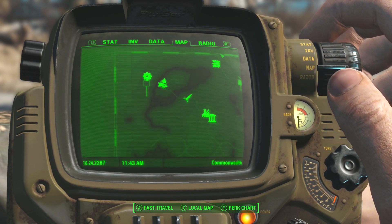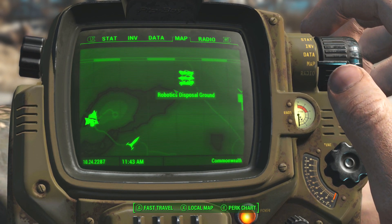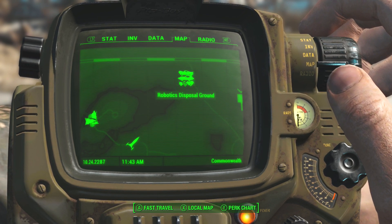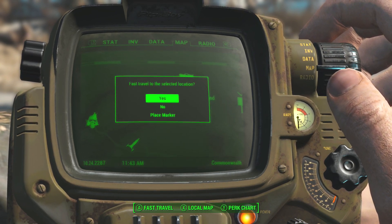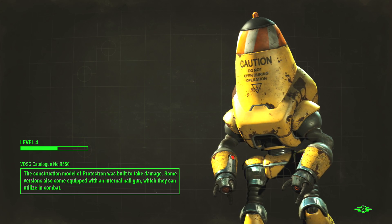On the map, if you go to your Pip-Boy you will not see this unless you've actually been here. Over here next to this lake there is a three-car pile-up image, and that is the Robotics Disposal Ground. If you make your way across to the Robotics Disposal Ground — I'm going to fast travel there — when you get there I will show you exactly what we will find.